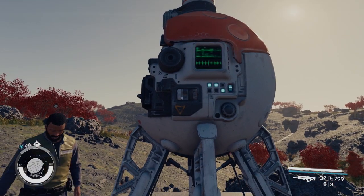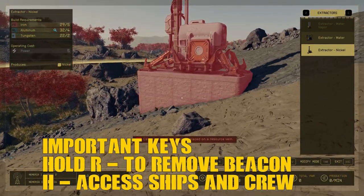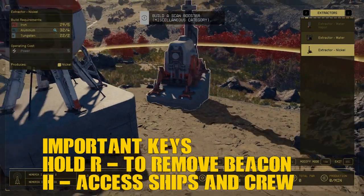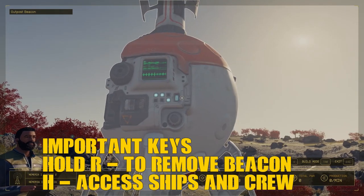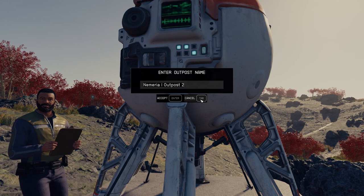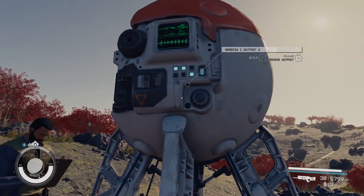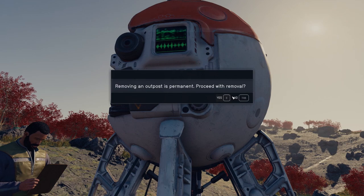You go up to it and press E to build, which will show your build menu. You can also press Escape, go up to it again, and press R to rename it. Or if you ever want to remove an outpost — this took me a little bit to understand — you hold R and remove it. It'll say 'Removing outpost is permanent, proceed with removal.'